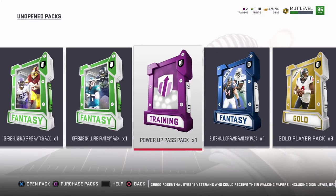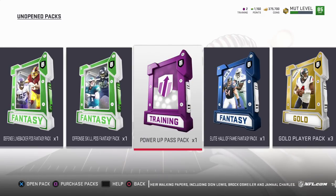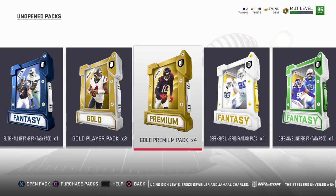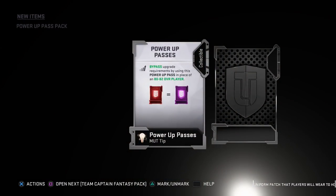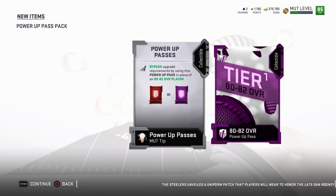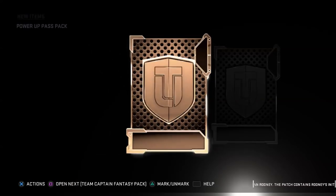This year we got a new thing called the Training Power Up Pass Pack. I wanted to go over it yesterday but I went ahead and got another one. You get one of these at level 27 and another one at level 33. At first I thought these Power Up Pass packs were random between a certain overall range, but that's not the case. This one gives you a Power Up Pass for an 80 to 82 overall, and the other one gives you a Power Up Pass for an 83 to 85 overall.